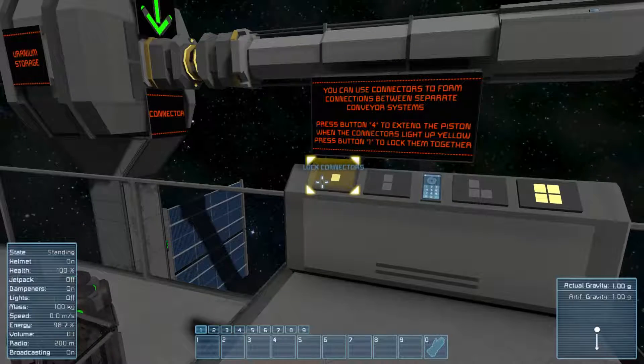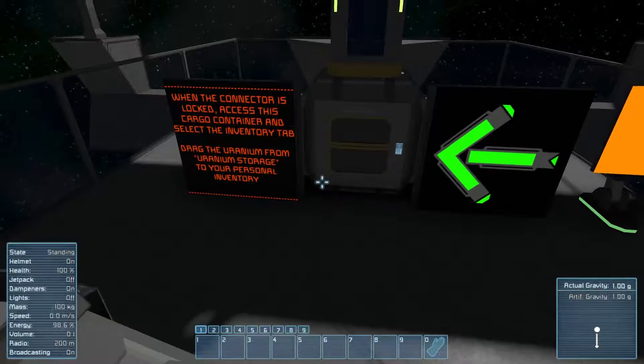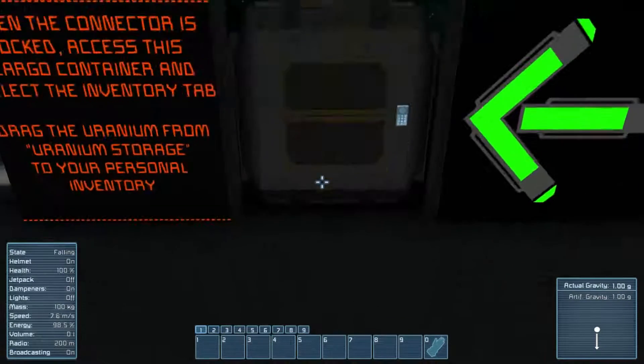Right, then you can turn them green. Now they're connected. When the connectors connect, open the container and select the inventory tab and drag the uranium from... okay.